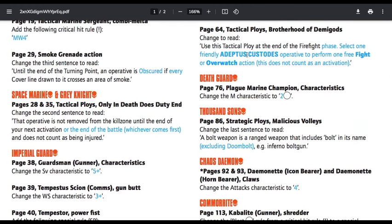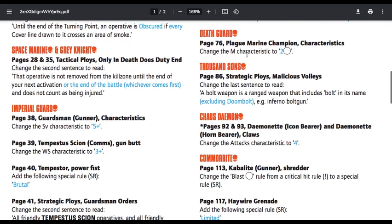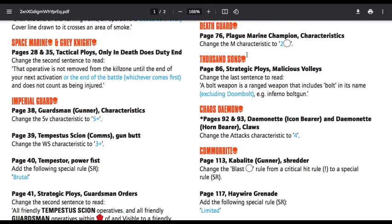Previously the smoke grenade rule said 'any' cover line; now it says 'every' cover line. If the smoke completely blocks every cover line, you're not visible. They don't want it to be just any part of the cover line — they want it to be every part of the cover line, because obviously the smoke needs to fully obscure you. That makes sense.